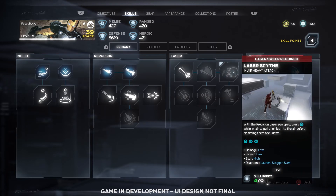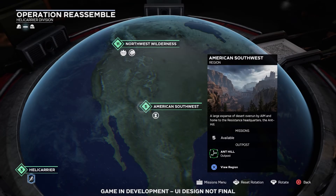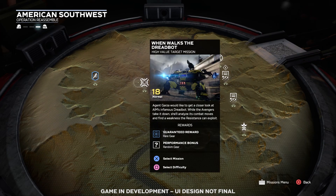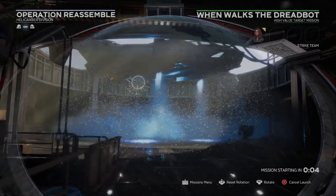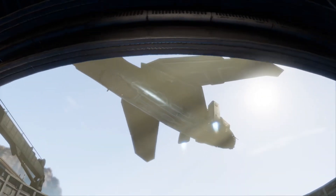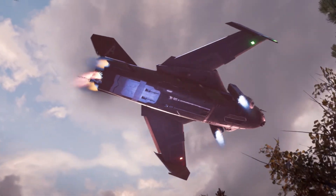Unlock skills and abilities as you earn experience and build your heroes to fit your play style. Using the War Table, you can launch into two different types of missions. Hero missions are the single-player campaign experiences showcasing specific heroes. And War Zone missions, which are played solo or online with up to a total of four players. All missions drive the narrative forward, and all of your heroes' progress is shared across the entire game.